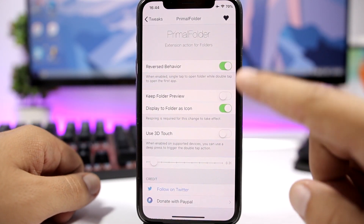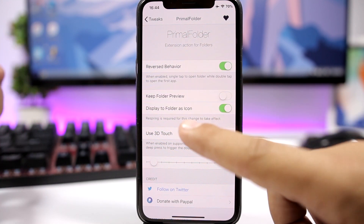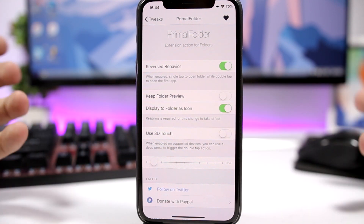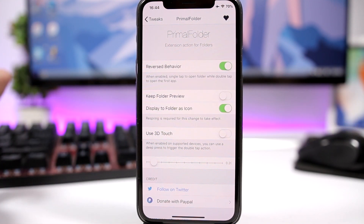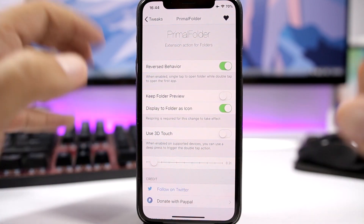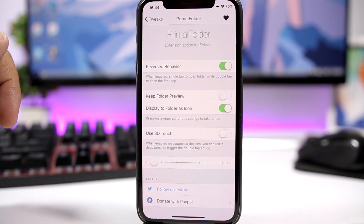You can reverse those features by enabling the option in settings, and you can also keep the folder preview or display the folder as icons. There's 3D Touch support to open the first app, and a slider that lets you set how long you have to press to trigger opening the first app.